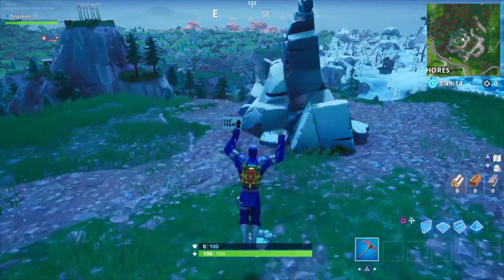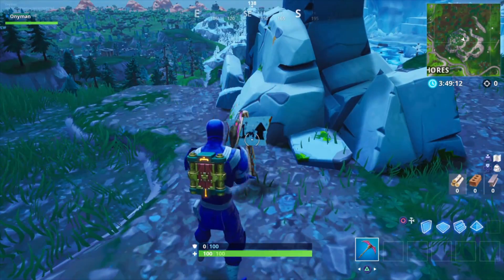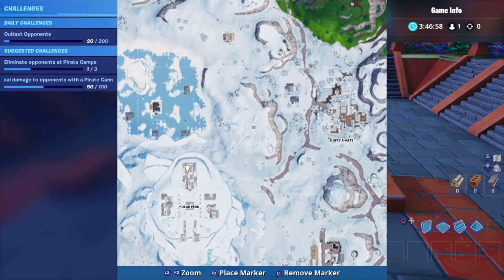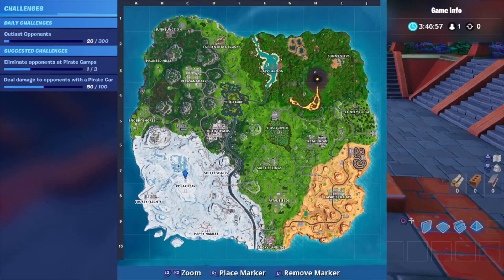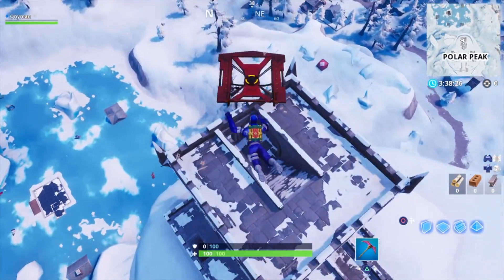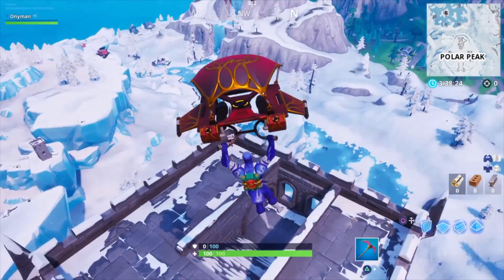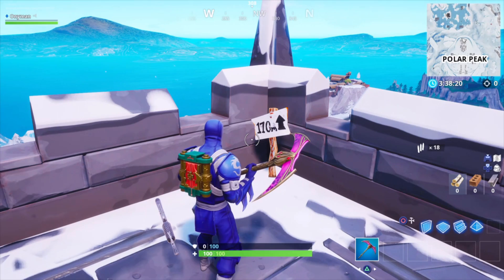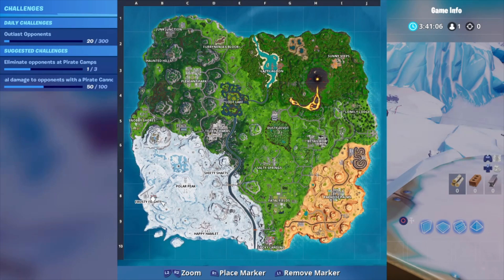Here we are now approaching the third spot, right next to the sign to let you know you've come to the right spot. Our fourth location will be right on top of the castle at Polar Peak, right around here. There is the sign to let us know that's the right place.